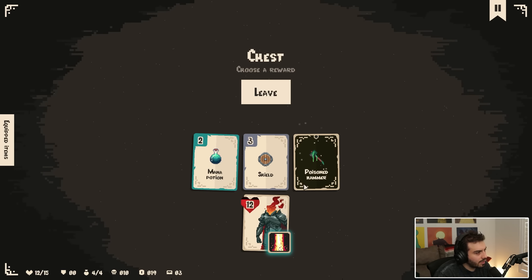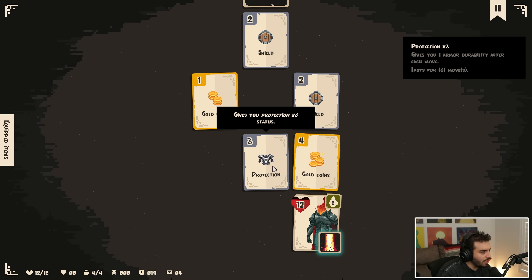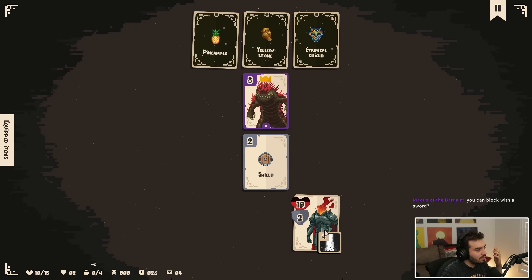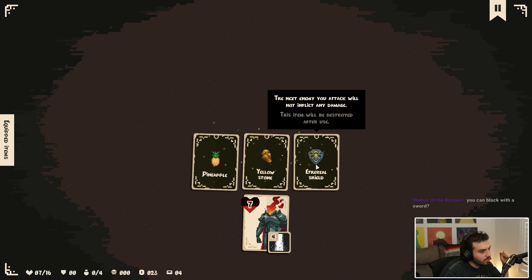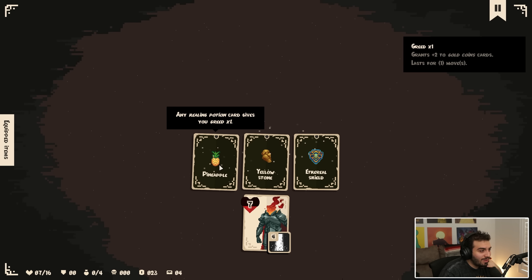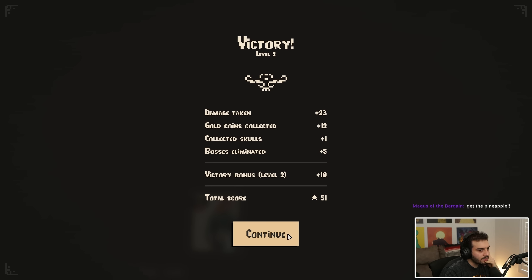Poison cards consume all your skulls and inflict as much damage to visible enemies — that seems like a pretty decent item, I will be grabbing that. I want money; I like money. Protection's for losers. Wait, if I use this it lowers his damage. Take the heart. Burial shields — the next enemy you attack will not inflict any damage. When your gold total is even, reduce the price of purchases by five gold coins. Any healing card gives you greed, grants you plus two gold to gold coins. I'll take the pineapple — pineapple seems like the best one.